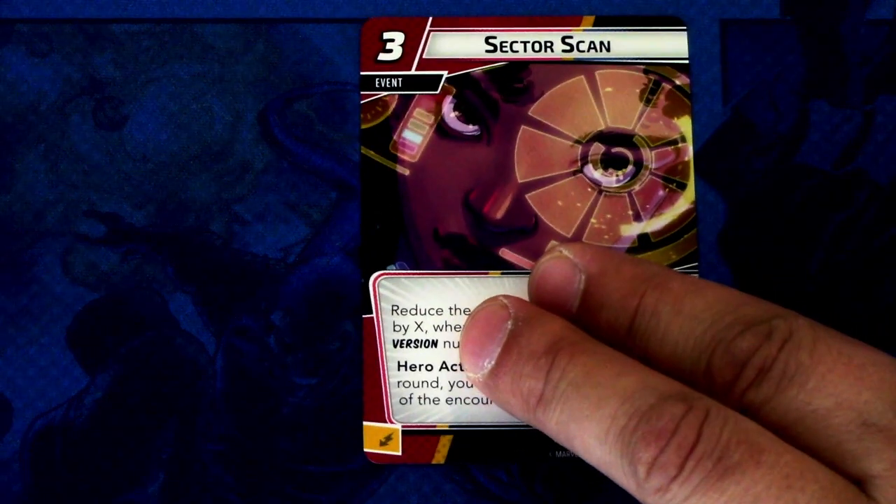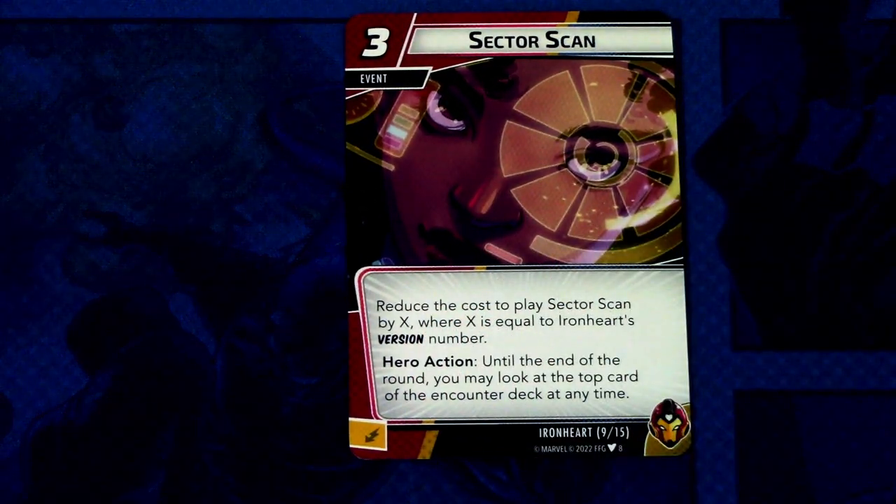Then we have Sector Scan — only one copy. Sector Scan is a three-cost event whose cost is reduced by X, where X equals Ironheart's version number. So on version one it costs two, on level two it costs one, and it's free on version three. The hero action lets you look at the top card of the encounter deck at any time until end of round. It can be committed as an energy resource.